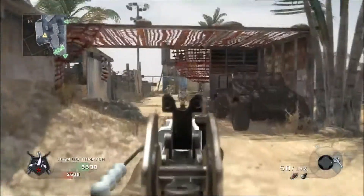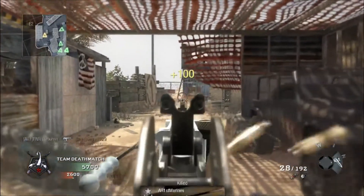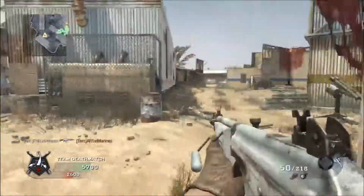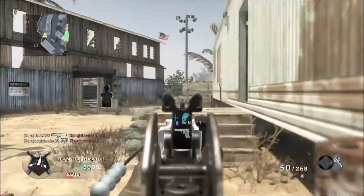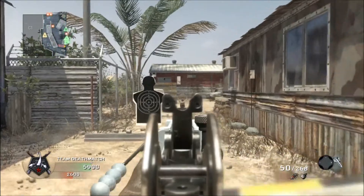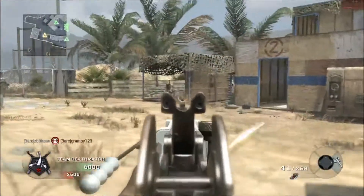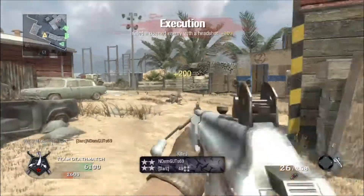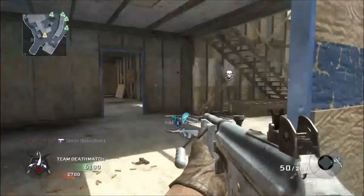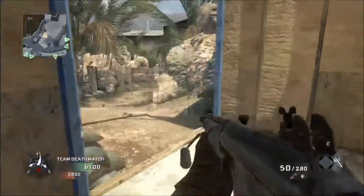Again over here we have nobody besides me, and we've got one — two guys right there. That's already a third of their team. By knowing that, this whole back side is open so I'm going to go ahead and check it out. As you can see it is pretty hot and it's going to end up being a pretty high kill count up here. Again, there's no sense in looking down the center since my whole team is over there, so I'm just going to give it a brief look and then continue down this side.